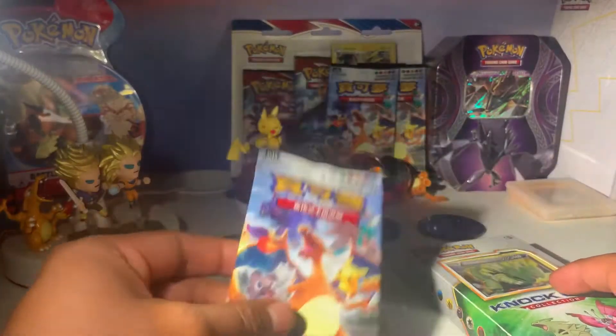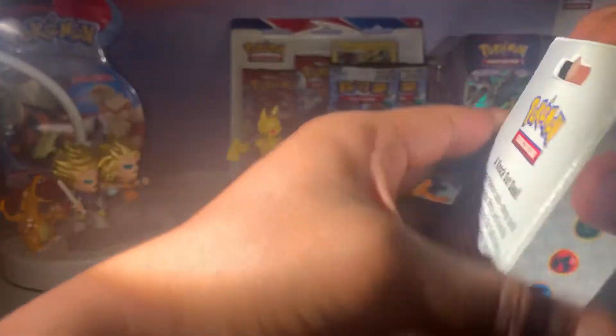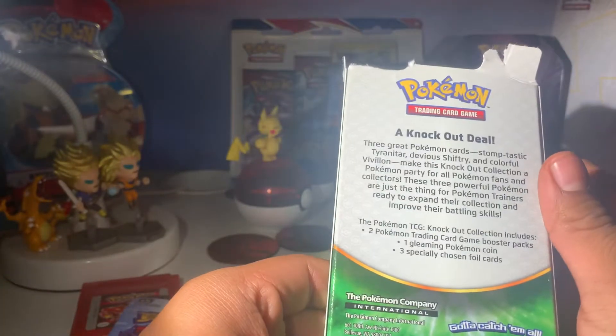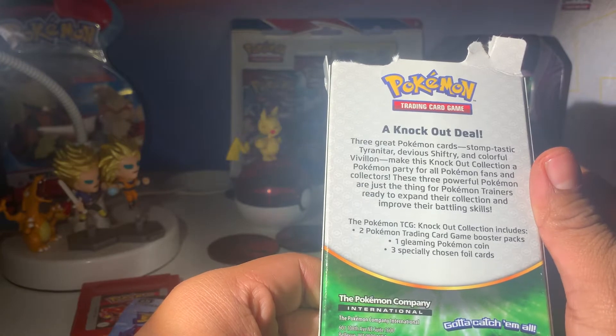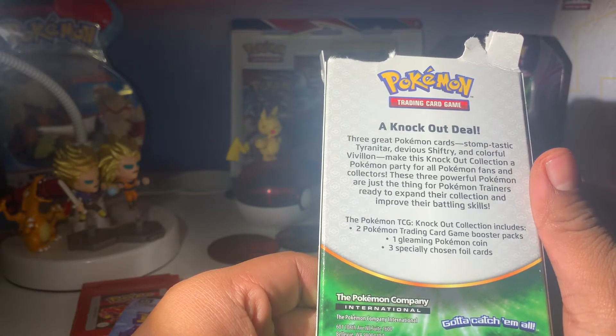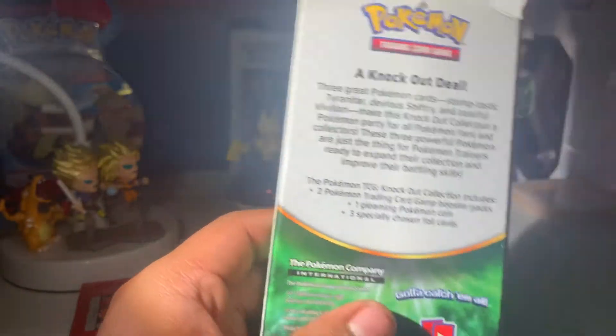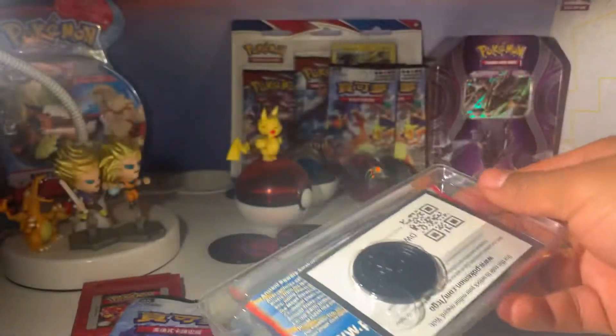So without further ado, let's go right into these and take a look. This one's got a couple promo cards in it, which is pretty nice. Promo cards is where it's at. Actually, let me just read it for you: two Pokemon TCG booster packs, one gleaming Pokemon coin, and three specifically chosen foil cards. Very cool. I like this knockout box a lot. It's always fun to open these.